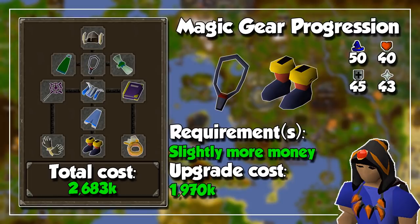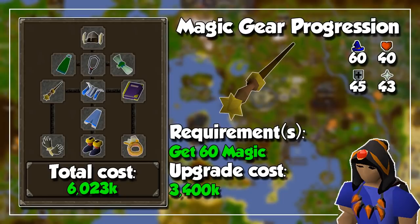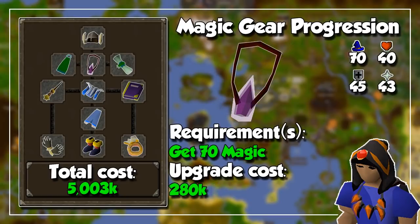We will now need a bit of GP for our next upgrades in the form of an Amulet of Fury and Infinity Boots. If you can't afford both items, buy the Amulet first and then the Boots later on. If you want more DPS, I recommend buying a Master Wand after reaching level 60 magic — the price is fairly steep but at this level it's pretty much the best upgrade you can get. At level 70 you unlock the best magic amulet in the game, the Occult Amulet, at a measly 280k, which is a mandatory upgrade as soon as you hit level 70.